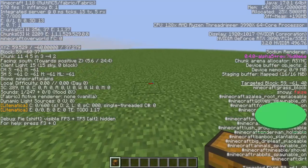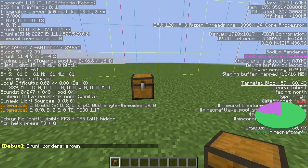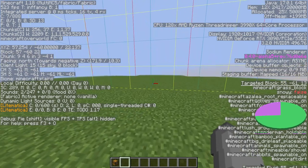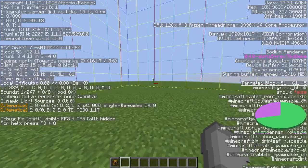Now I'm going to use a chest to show how we can use this strategy to find things. We're also going to turn on chunk borders with F3 and G. We can see that in this chunk right here there is a chest. If I go over here, you can see the chest is still loaded even at render distance two.